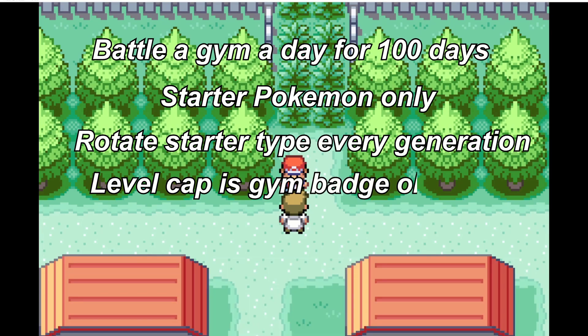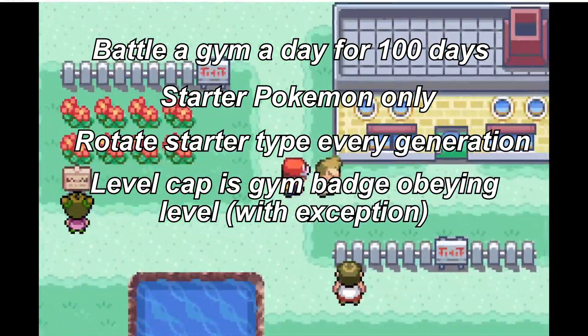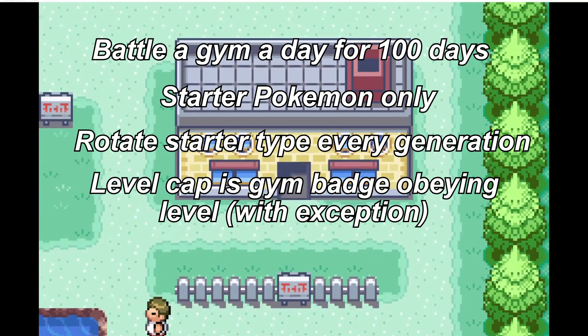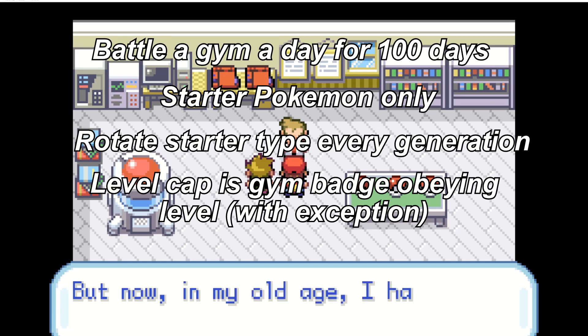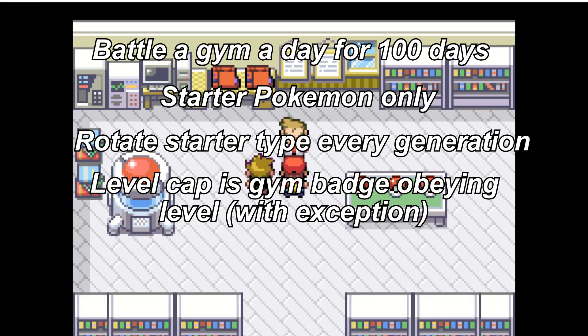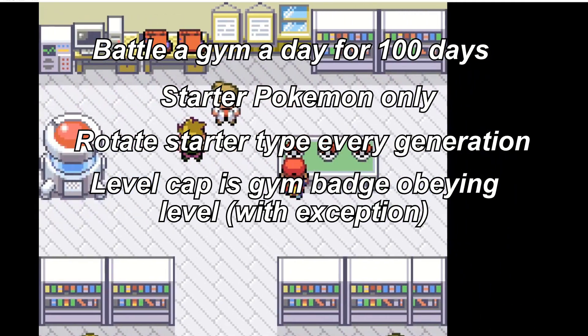The level cap on the starter will be the level that the Pokémon would obey the trainer from a trade. The exception is that I will allow my starter to get to level 20 for the second gym, since it would be near impossible to only use the starter and keep it under level 11 all the way to the second gym. This level cap increases 20 levels for every second badge you receive, so it will be level 30 for the third and fourth gyms, level 50 for the fifth and sixth gyms, and level 70 for the seventh and eighth gyms.